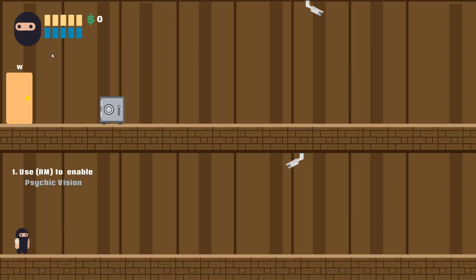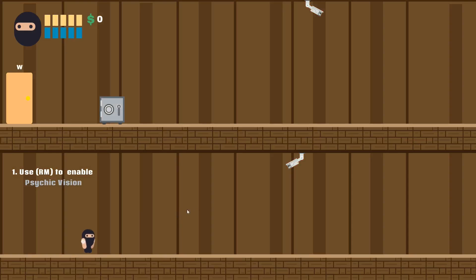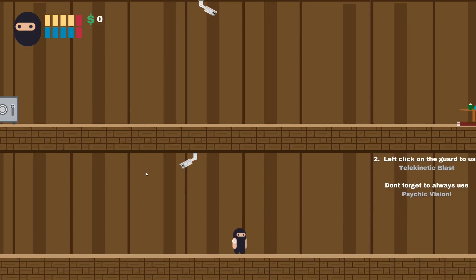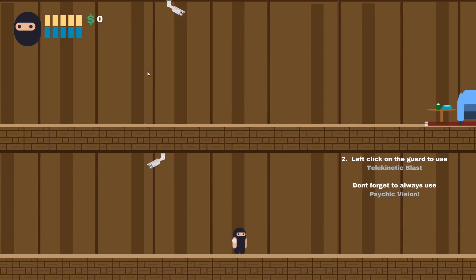So it's a kind of stealth-based approach. You right click to enable your psychic vision and it's really nice how it highlights the cameras for you. Then you can middle mouse to go invisible, and you can sneak through. But you need to manage your energy bars up here like resources, so you need to be smart in when you're using them and letting them recharge.